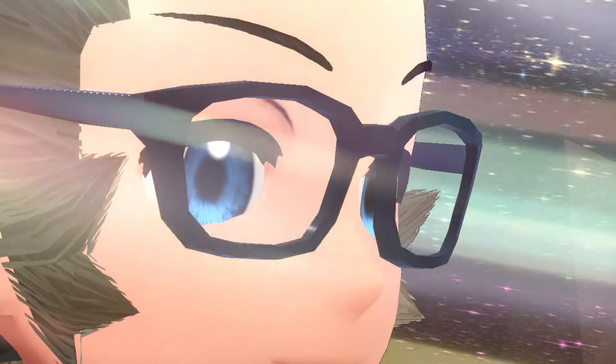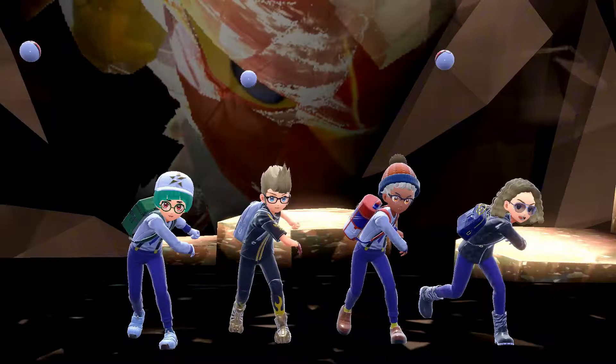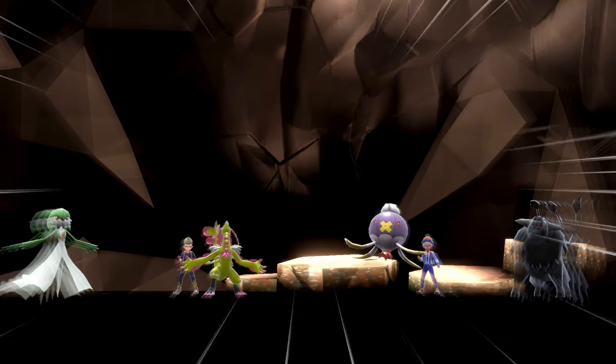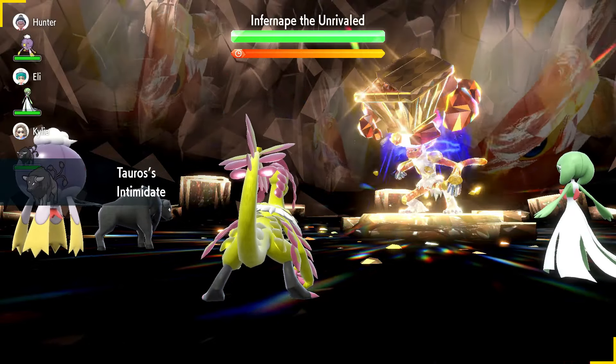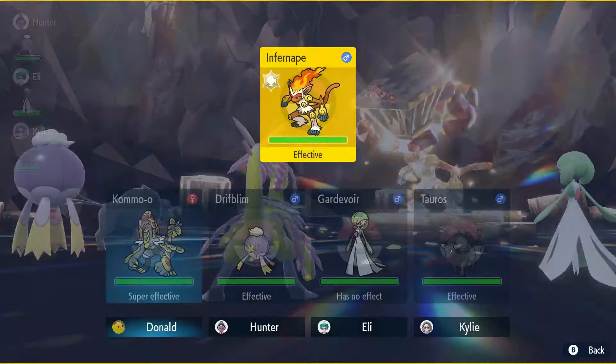Just a note on this raid: if you want to make it easy for yourself, have Gardevoir and one intimidator such as Tauros or Arcanine in with you. Intimidate will lower Infernape's attack stat and Gardevoir will use life dew to heal you throughout the raid. Reset the raid until you have them in with you for the best results. Also if you get burned by Infernape at any point just use a heal cheer.